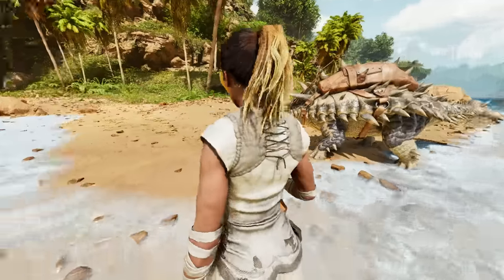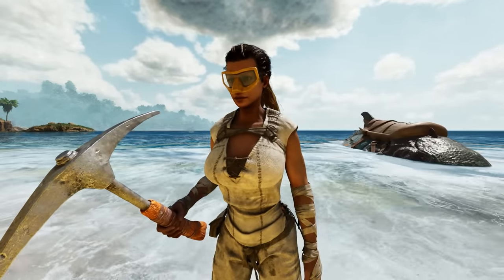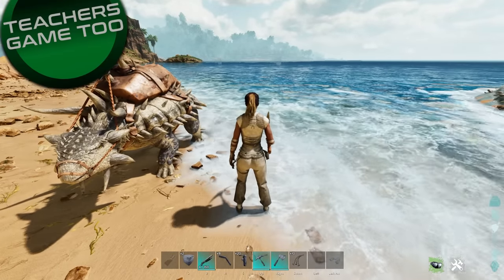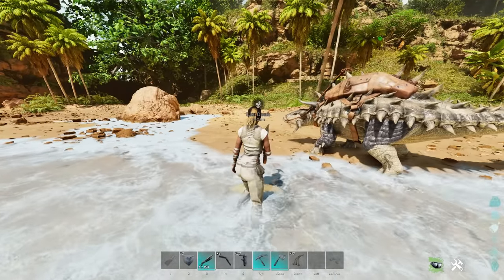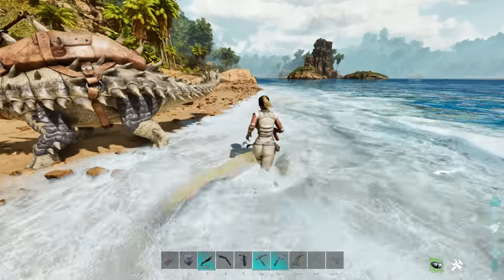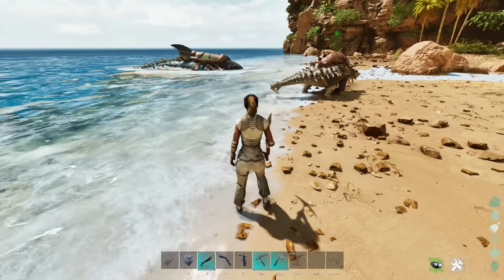Hey guys, what is up - it's Teach here coming at you again with another video over on ARK Survival Ascended. You can see I've got a pick and a scuba mask in my hand. What I want to show you is very simple - this is a really easy way to get a ridiculous amount of oil. It just got added as a new feature for ARK Survival Ascended, and all you have to do is be in water and know what to look for.